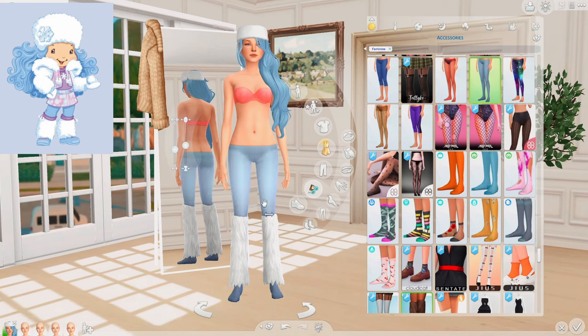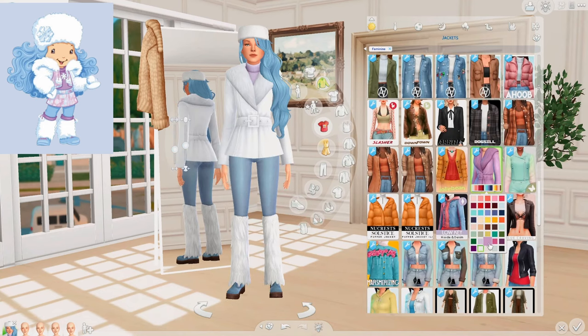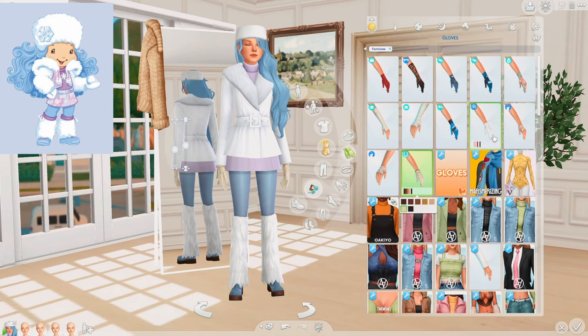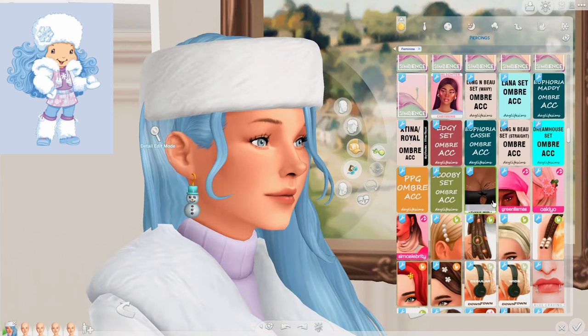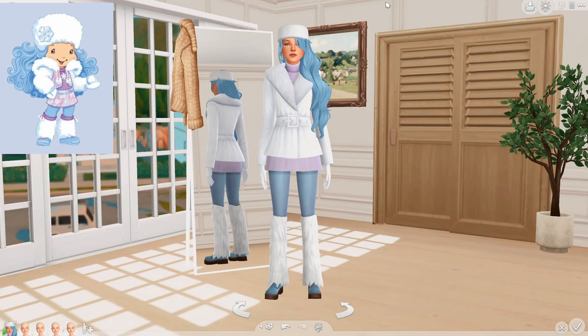Unfortunately I can't also put socks underneath the leg warmers, but let's move on to the shoes. I'll go with these loafers because they are the only shoe that matches the leggings in color. I can't find any jacket that looks like the one she's wearing, but I'm going to go with this one because it is white and fluffy up here, and we've got the purple top underneath. I'll go with this skirt because it matches the top, and we'll give her some gloves. I want to give her some snowman earrings and some gloss. That is pretty much it for Frosty Puff — I think she turned out pretty good.